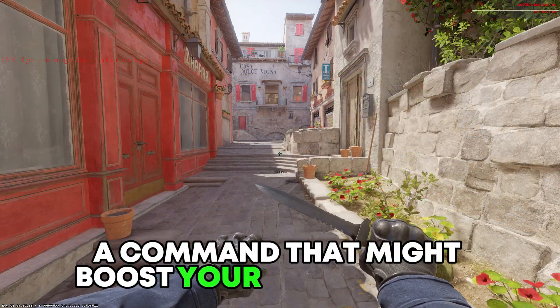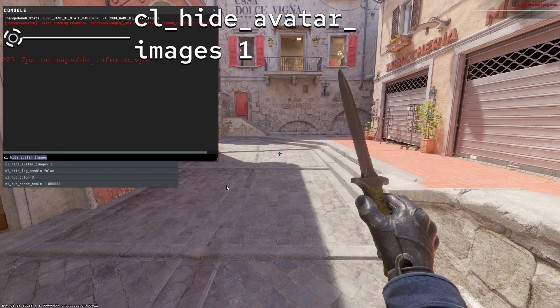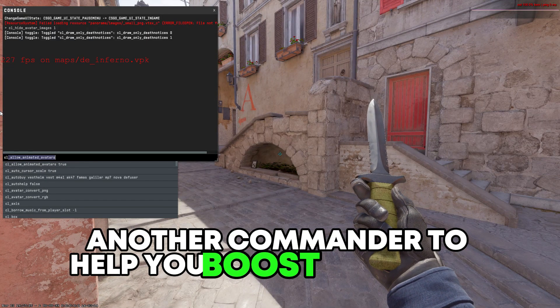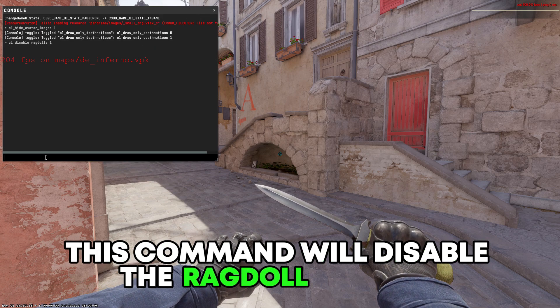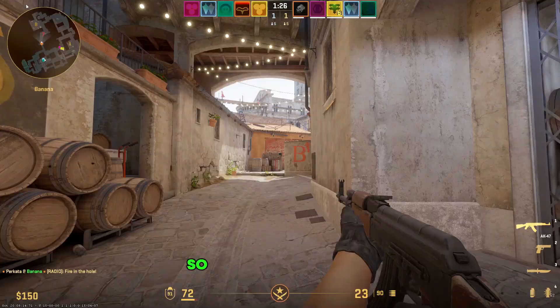A command that might boost your FPS a little bit is CL_hide_avatar_images 1. This will disable the player's avatar images when you are in the game. Another command that will help you boost your FPS is CL_disable_ragdolls 1. This command will disable the ragdoll physics of player corpses, freeing up a little bit of CPU draw.